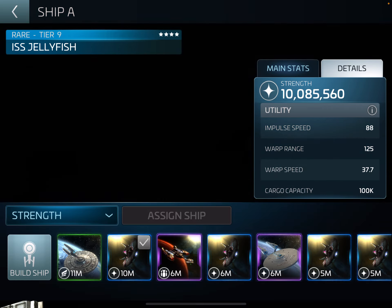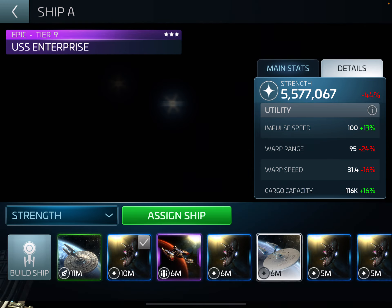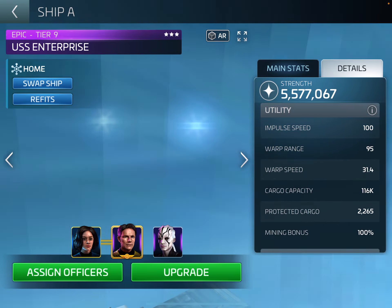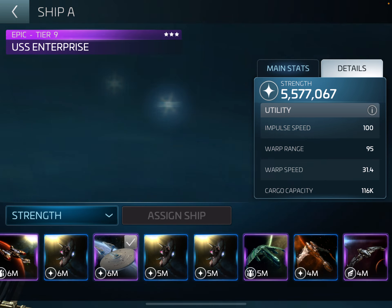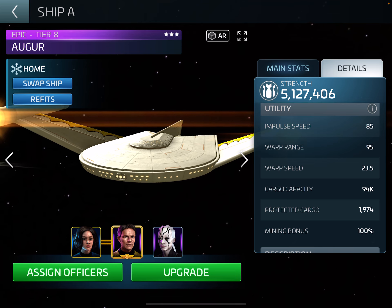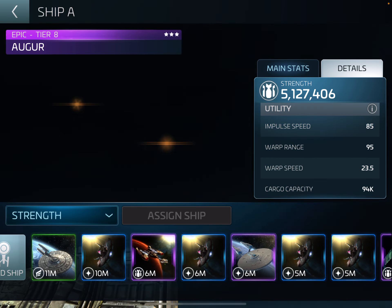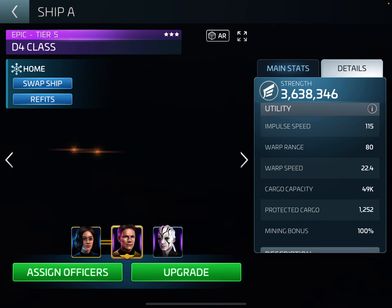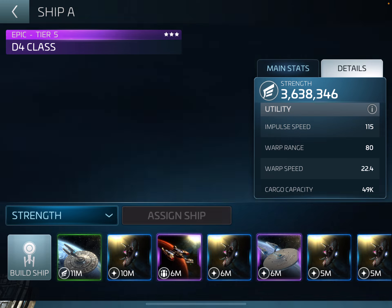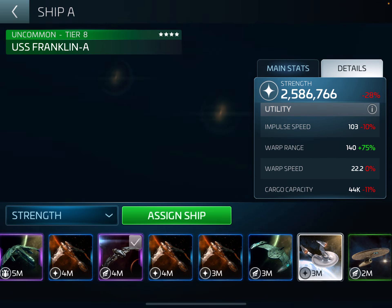So warp speed on the jellyfish is the highest at the moment. The Enterprise, just to compare, is warp 31.4 with a warp range of 95 - remember that's with my research. The Auger - it's not at maximum tier yet - is only warp 23.5. And the D4 at the moment is warp 24 with warp range 80. So yes, there is a bit of difference between them all.